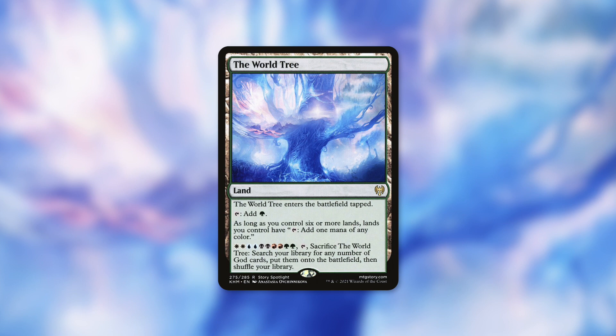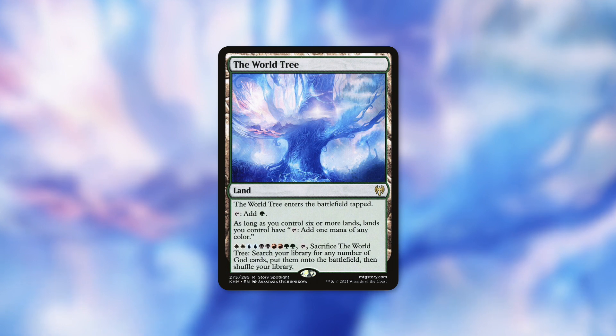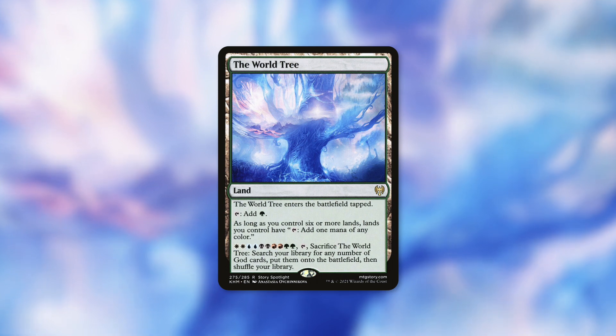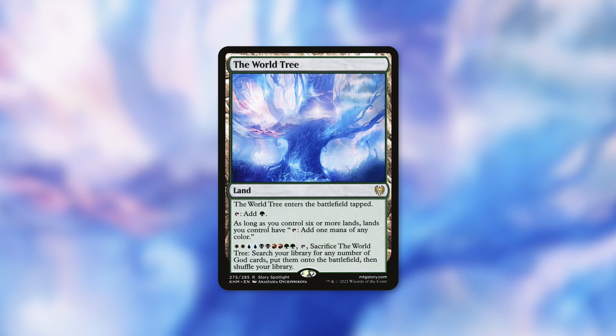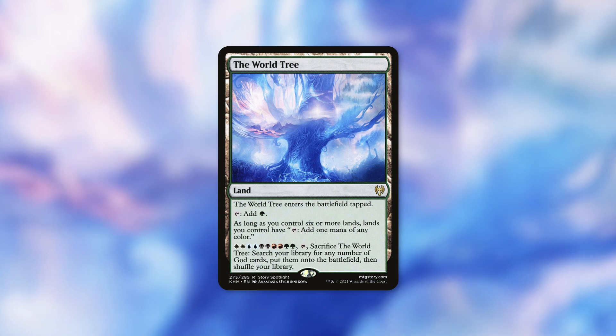Finally, we're adding one land into this deck: the World Tree. The World Tree enters the battlefield tapped and can tap for green mana. As long as you control 6 or more lands, lands you control tap for one mana of any color. It also has a paid double Wubrg activated ability where you tap and sacrifice the World Tree to search your library for any number of god cards and put them onto the battlefield. We don't have any god cards in the actual deck, so that's not why this is here — though it does line up perfectly with Ramos' ability. What it is here for is perfect mana fixing. In this deck, it's incredibly easy to get 6 or more lands into play very quickly, and then all of our lands can tap for one mana of any color. We don't have to worry about mana fixing anymore, which is incredibly helpful with a deck running a ton of multicolored spells with different color costs.